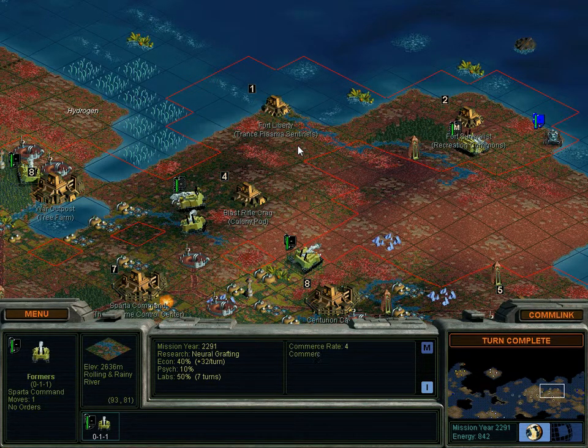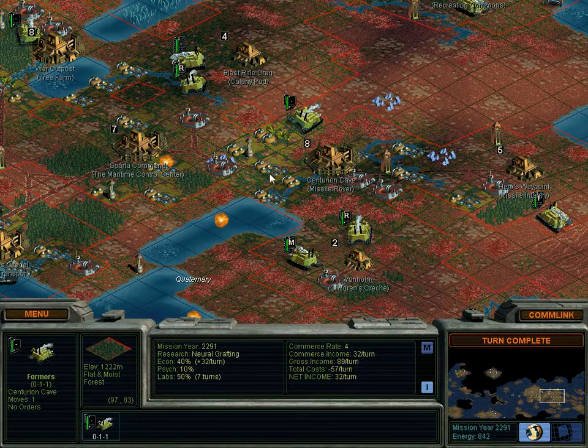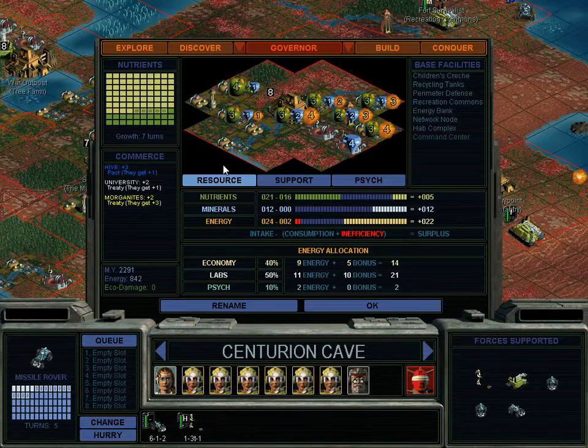Anyways, we're just managing bases. Nothing special here. Roads — that's what we're doing. Herp-a-derp-a-derp. Apparently I had a forest right there. It's probably a good thing to build. Keep growing, I suppose.